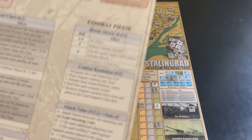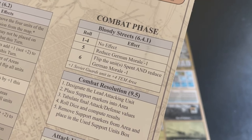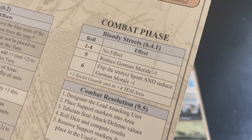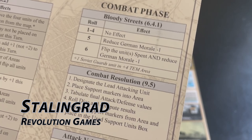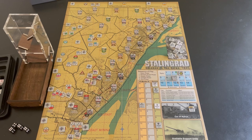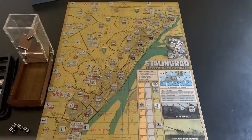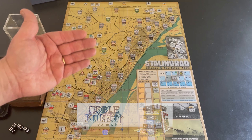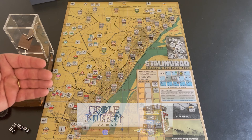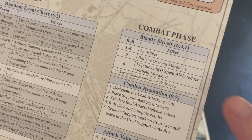For each Bloody Streets area — usually one or two — you roll a d6. On a one to four, no effect. On a five, the Germans lose one morale, representing snipers, mines, and barbed wire. On a six, you flip all units in that area to spent — they can't attack — and German morale drops by one. If morale ever reaches zero, you automatically lose. You also lose one morale at the end of every turn, and you lose morale when defeated in combat.